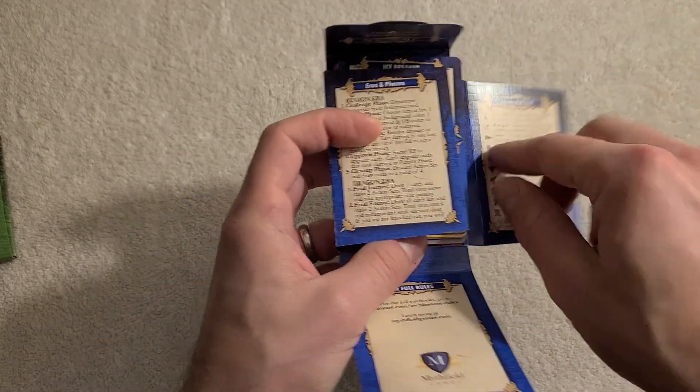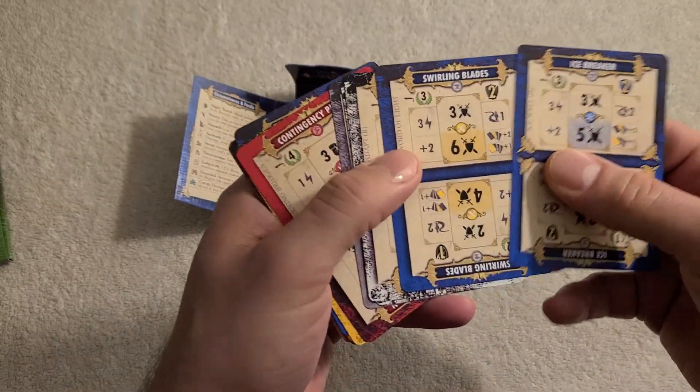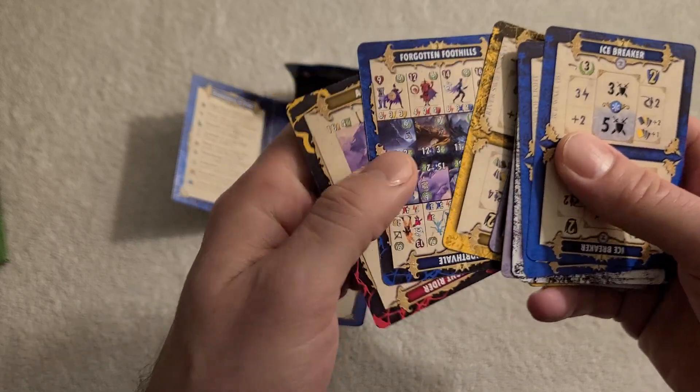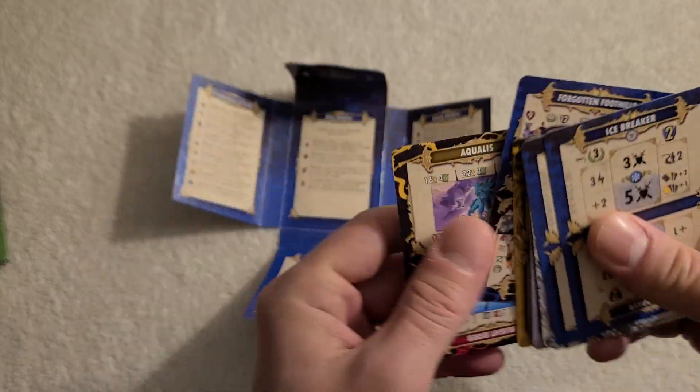So what do you get in Northvale? You get four mages that you can play as, each with their own four special cards that you swap into the base deck. And you get a new region card, as well as a new boss card with four new bosses.